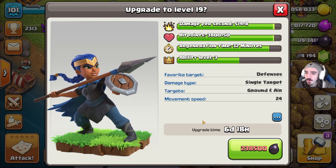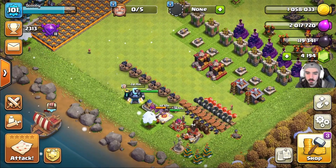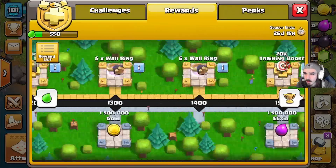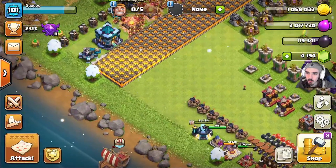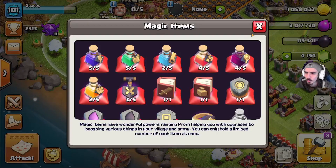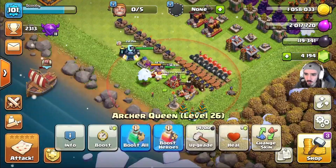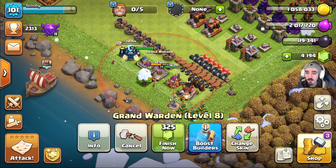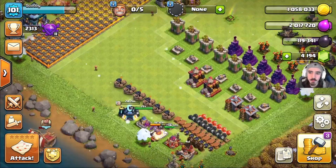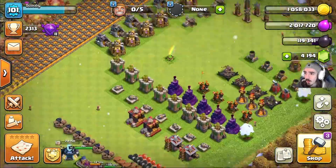We still have quite a bit of dark elixir — 119,000. The royal champion costs 238,000 to upgrade, so probably at the end of the season we'll upgrade her again, using our runes from the gold pass along with a book of heroes. She only has to go to level 25, while the other heroes have to go to level 75 — so they've got about 50 levels to go. The warden has to go to level 50, so right now he's got 41 levels to go. We've got a lot of hero levels ahead of us.